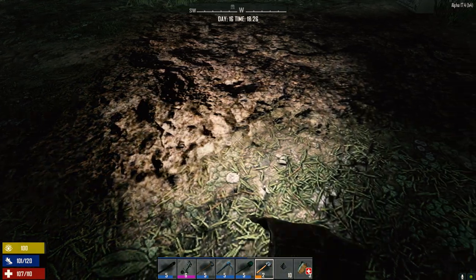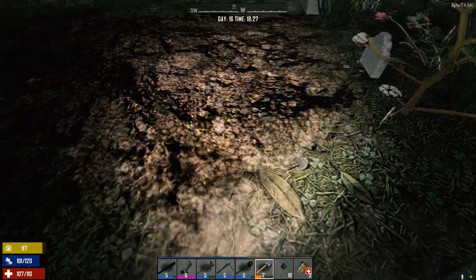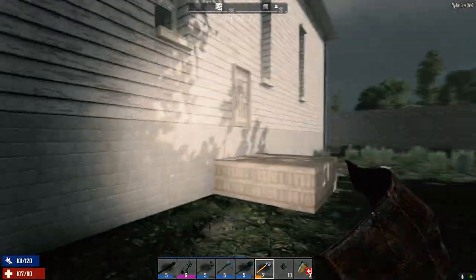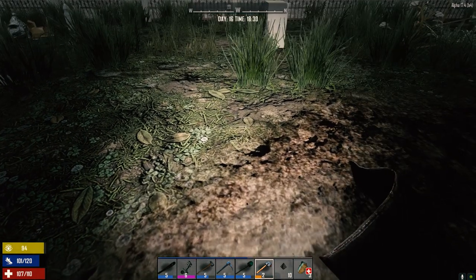I don't know how many seeds we have — I should have brought them all down with me. I don't want to put the farm too close to the building because zombies will rush that wall — they'll try to smash it down. Keeping it a little further away from the building is probably a better idea.